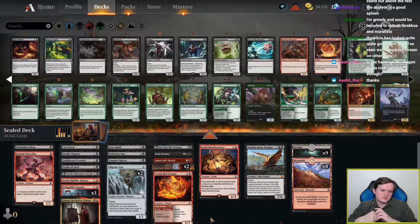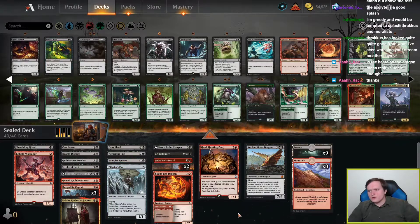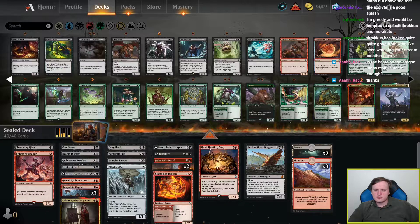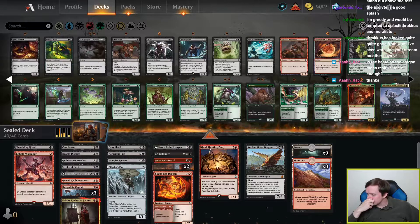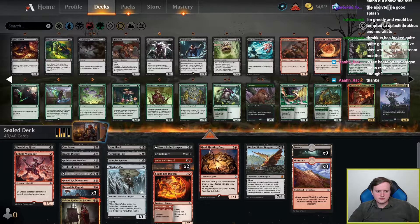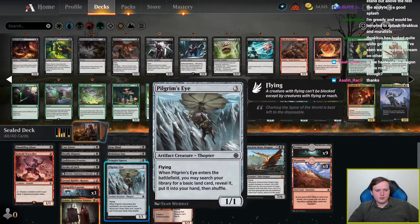I don't have a huge amount of three drops, but I could cut a Pilgrim's Eye for more aggressive stuff. I think I value Young Red Dragon more than Pilgrim's Eye in a deck that wants to be aggressive. I think I've definitely gone overboard on Pilgrim's Eyes, thinking I'm supposed to play every copy in previous decks, and that's contributed to me feeling like I've flooded out in games. I'm probably supposed to try cutting the Pilgrim's Eyes.